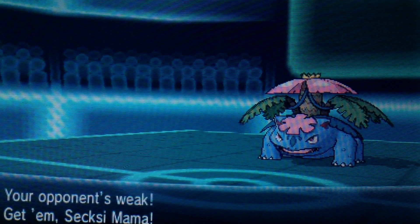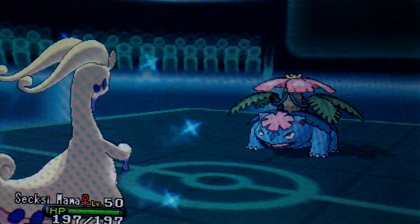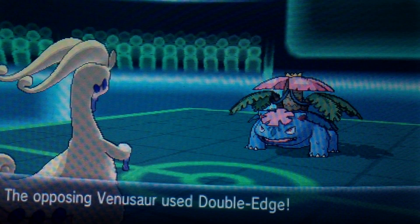I switched into my Gogoat because Gogoat can take anything. But this Venusaur has Double Edge, which I'm kind of shocked by — so it kind of just killed itself.